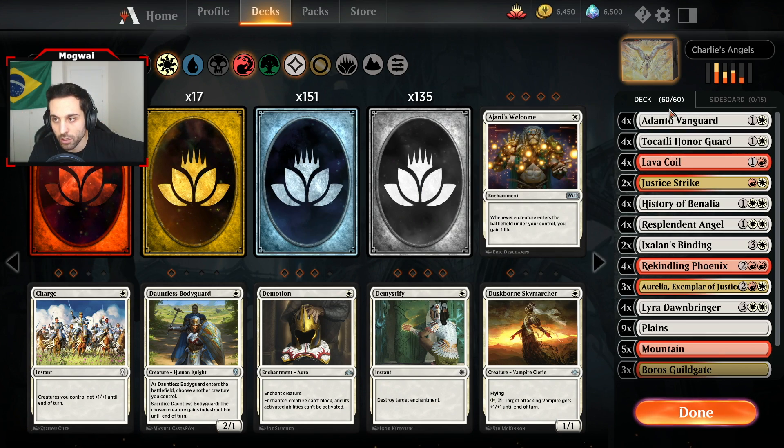We can't curve into Rekindling Phoenix because we're lacking that second source of red mana — first world problems. So we're going to play Resplendent Angel. We're going to attack with Adanto Vanguard only — we don't want to trade this Knight just yet because we're going to get the boost of the third chapter of History of Benalia next turn. He's not going to be willing to trade into this as we get another 3 damage push. Adanto Vanguard is so good at applying early pressure because you don't want to trade into it — you don't want to lose value to a 2-drop like that. We drop the Angel as well.